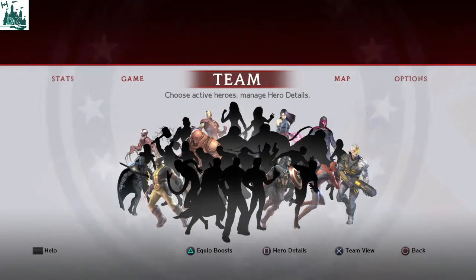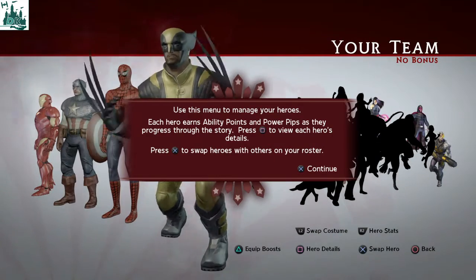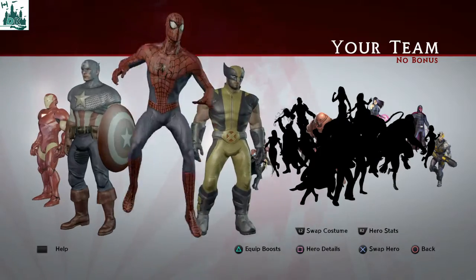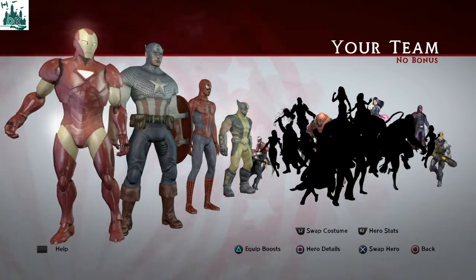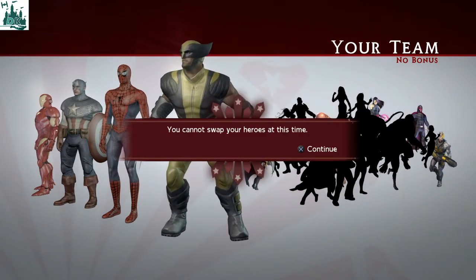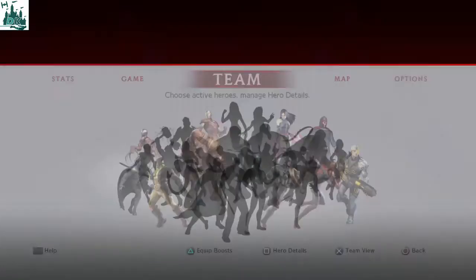Let's have a look at the team. So we can see here — we're going to have a look at what we've got. Swap between heroes: we've got Wolverine, Spider-Man, Captain America and Iron Man. Now you can't swap them mid-combat, which that kind of shows.